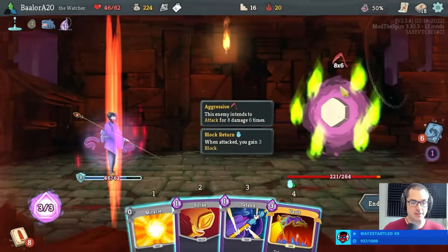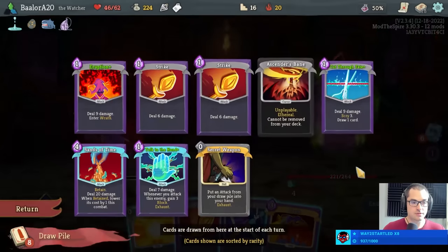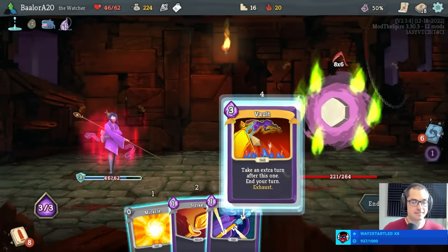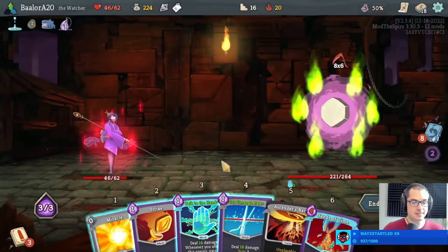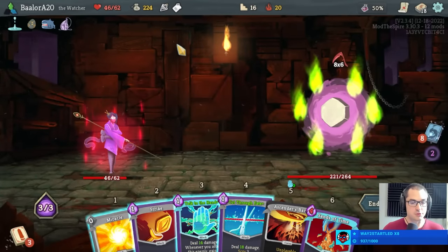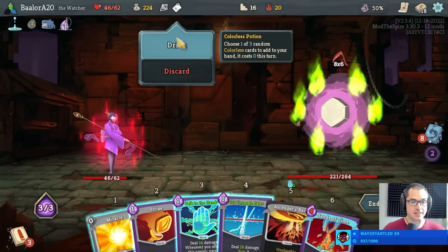That was supposed to be eruption first — no biggie though. Vault. Is it really wise to enter wrath there? Probably not. That's okay. I can block quite a bit with talk to the hand. I might also employ a colorless potion here now that I've sort of mindlessly allowed the boss to attack me for 48 damage.